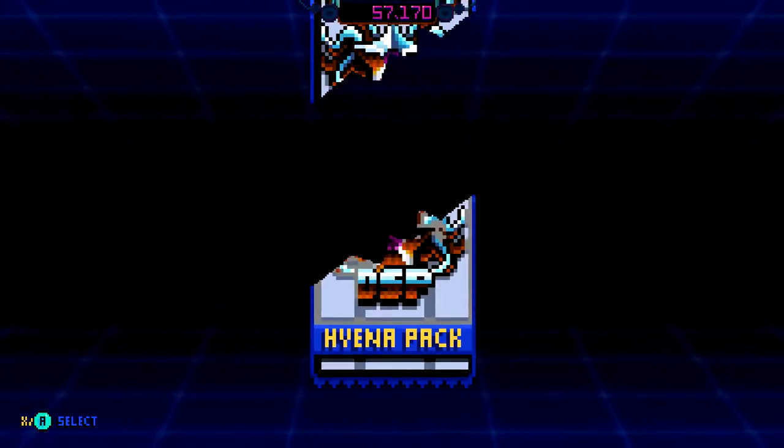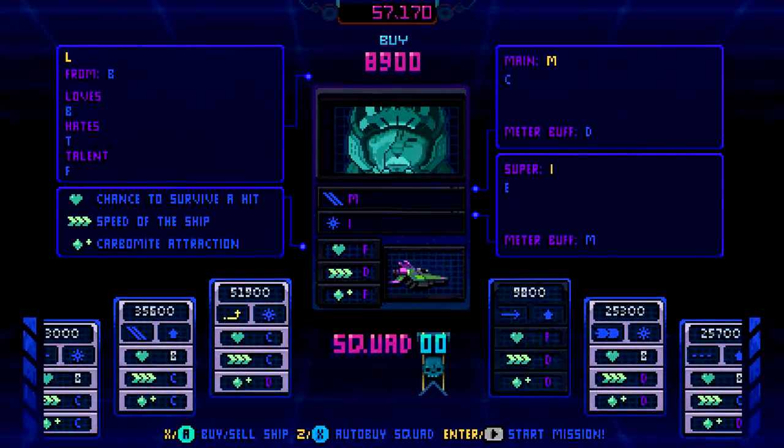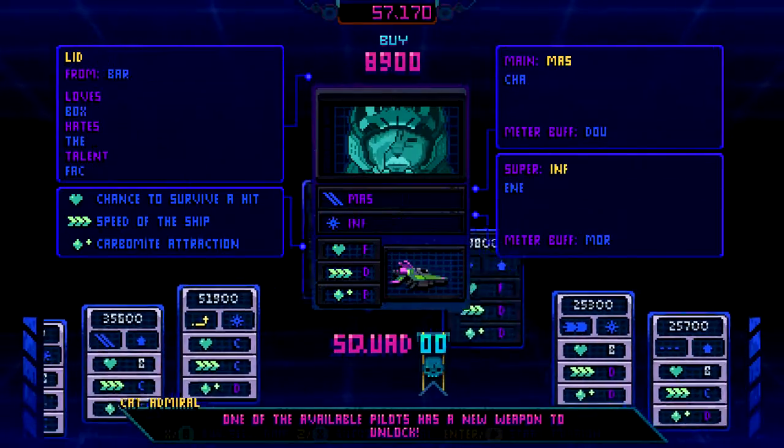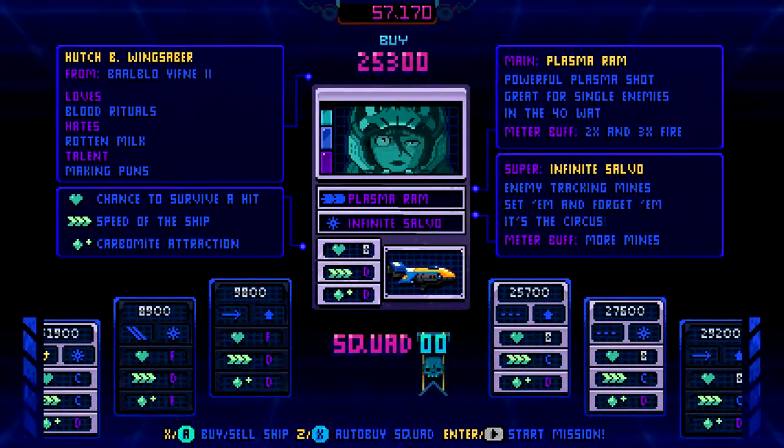I'm just gonna get the hyena pack for now because I didn't get that many points. One of the available pilots has a new weapon. You look at the pilots — these pilots are procedurally generated, so they're not the same every time. You have all kinds of stats on the left, like the chances to survive a hit, speed of the ship, carbonite attraction. And on the right, you have their weapons, their meter buff, and what their super is.